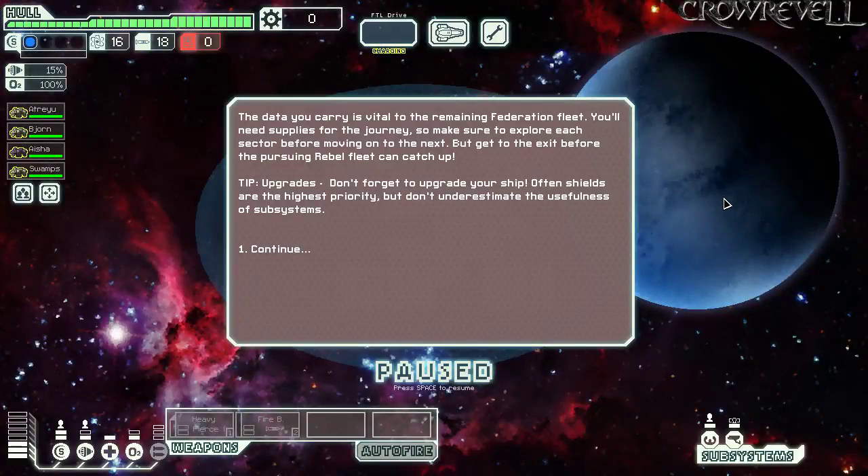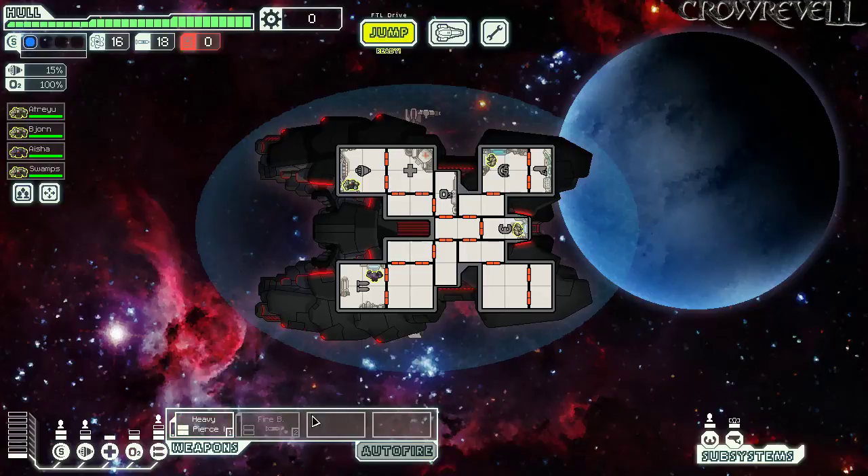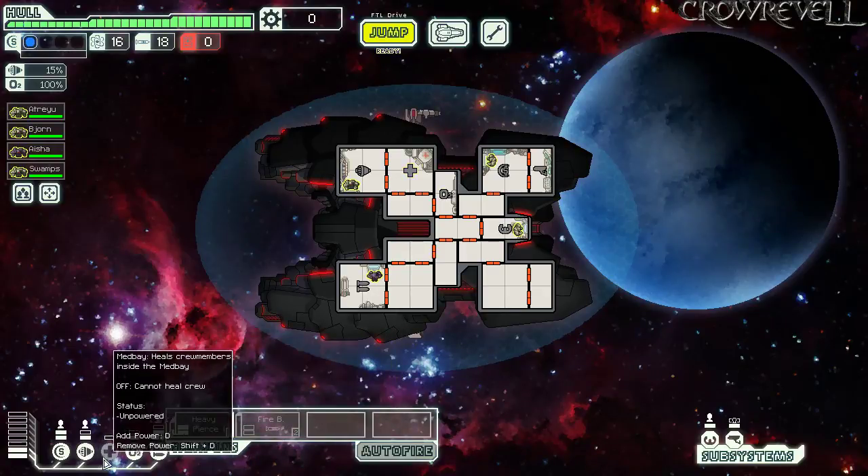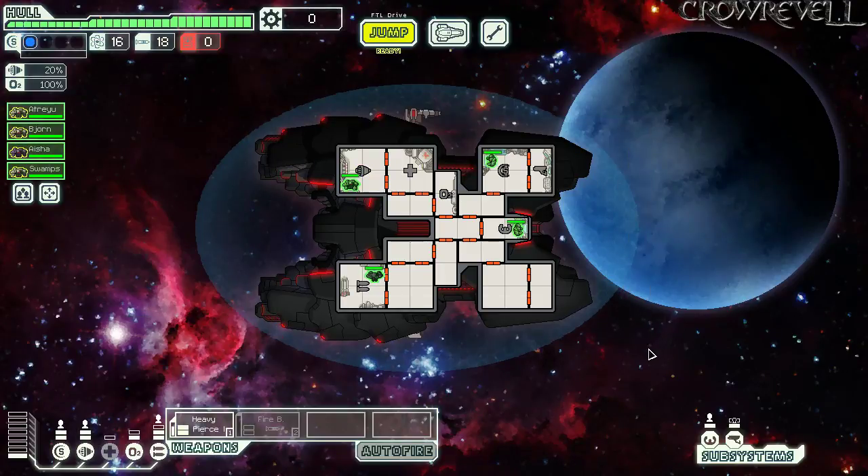The game intro reminds us the data we carry is vital to the federation fleet — explore each sector but get to the exit before the rebel fleet catches up. We start with the Heavy Pierce. Trying to take enemy ships out with firebombs only isn't a great strategy, so we'll power our four systems. Typically we'd man doors over shields, but we don't have a door system.